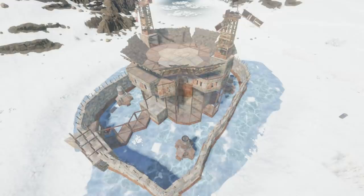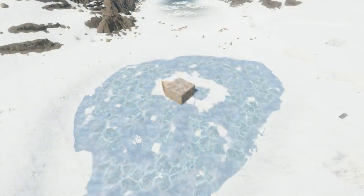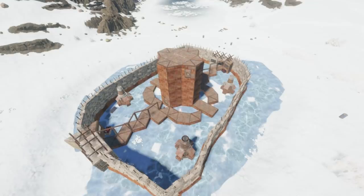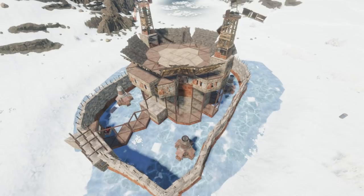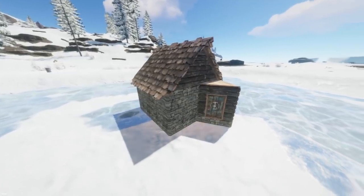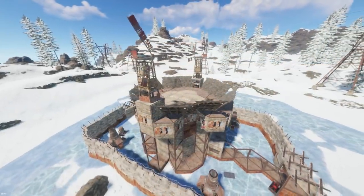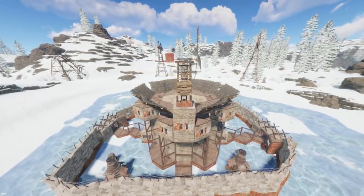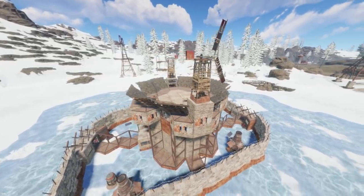The best part of the base is that it is fully modular. There's no need to commit to building a large base early on — you start out with the most common footprint in Rust and no one is going to suspect a thing. Whenever you're ready, expand. Depending on how much you want to farm, build it three, four, or five floors tall. Leave most of it stone or fully upgraded to sheet metal — it's your call. If the wipe does not go well, continue living out of a humble 2x2.